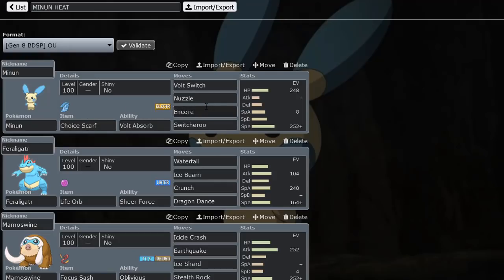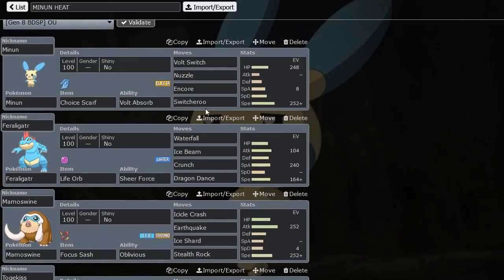Encore — Choice Scarf Encore — you can lock a Pokémon into a setup move, and maybe you're also faster than them if they're speed boosting, so you can just Encore them. We also have Nuzzle — Choice Scarf Nuzzle. Think about that: get that nice paralysis off on fast Pokémon, which could be pretty nice. Then we have Volt Switch, which is there for momentum after we lock a Pokémon into a move, or just for general momentum. It's pretty solid.